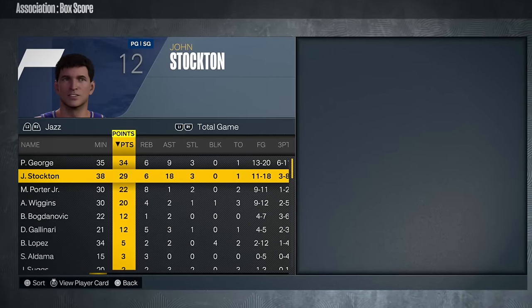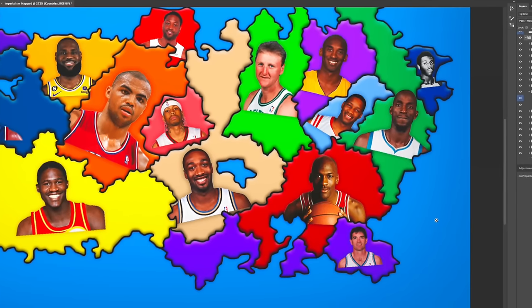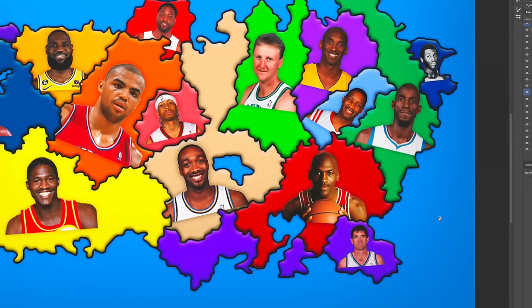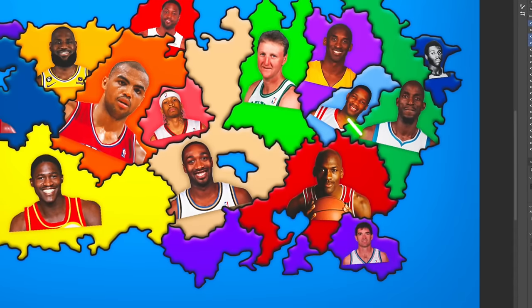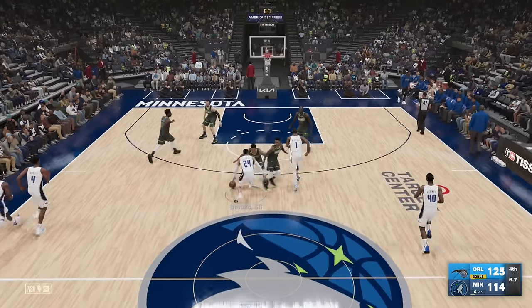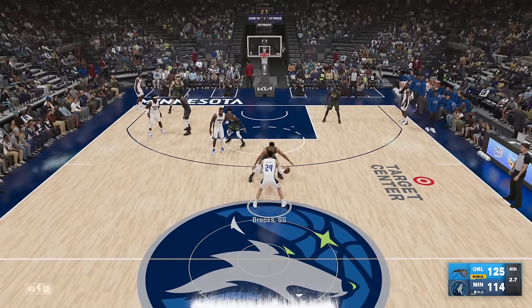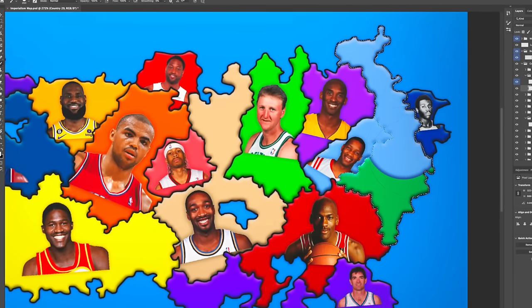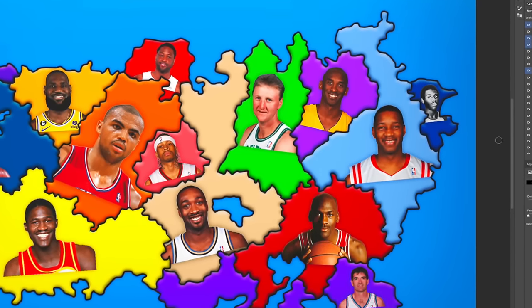John Stockton was amazing once again — 29 and 18. Stock once again expands his territory around Gilbert and MJ. Then Tracy McGrady heads southeast right into Kevin Garnett. I thought KG was building something, but that's an 11-point win for T-Mac. Good stuff, Orlando. That is a coup for T-Mac as the right side of our map continues to shake out, interestingly.